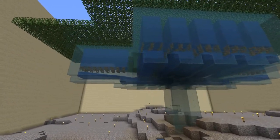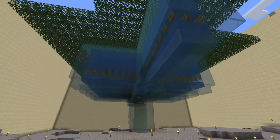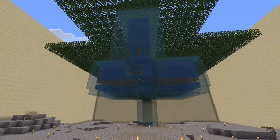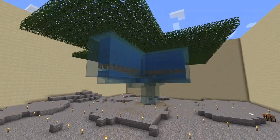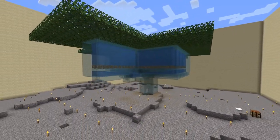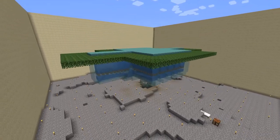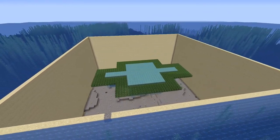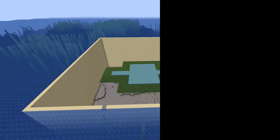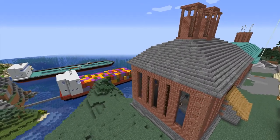Of course you also need a guardian farm, mainly for sea lanterns, but also the occasional prismarine brick block you want to use. This temple had three sponge rooms and I still have loads of prismarine blocks from pulling down the structure. But as you can see, decorations are needed. And with that we are in farming territory.